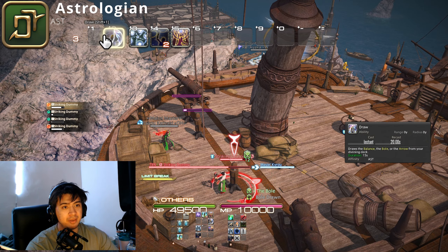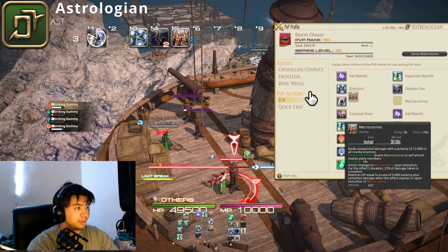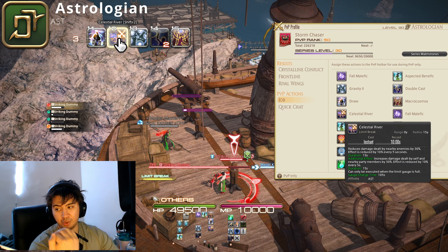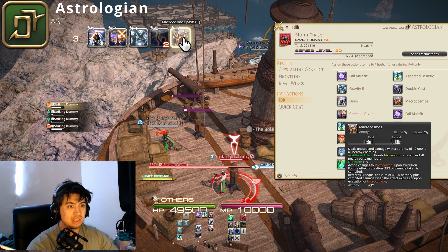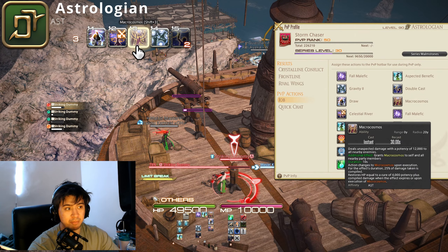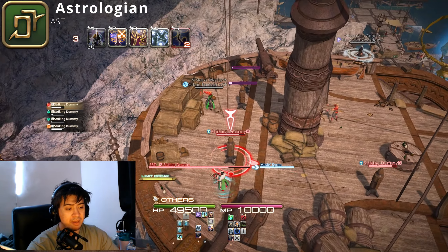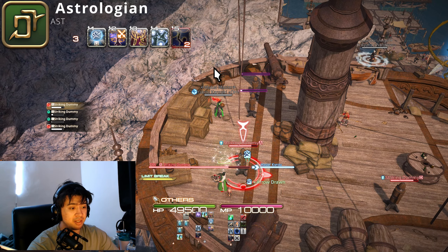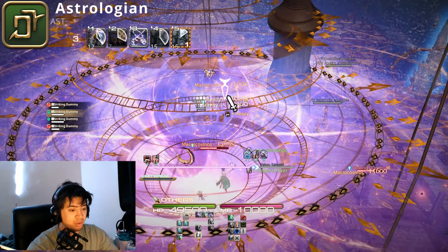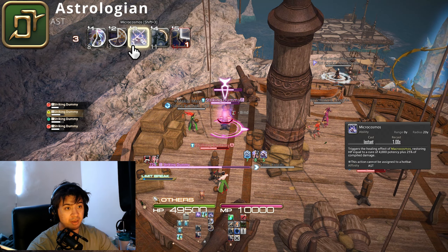For the free LB, ideally draw your card first and then use your LB. The reason is that your LB is front-loaded damage, so you want to maximize within the buff window. If you have Balance, the optimal combo is: LB, then Macrocosmos, then double Gravity — that's how you really maximize damage within the approximately five-second time frame.